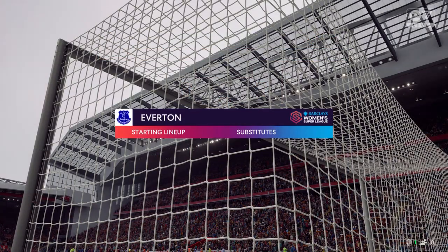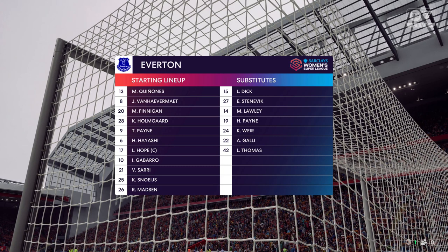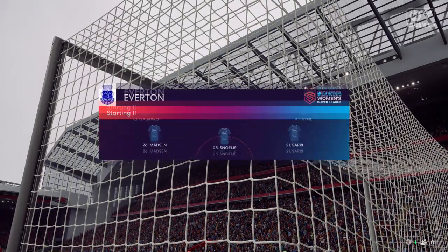Here's how Everton line up. It looks like they're going to play in a 3-4-3 formation but without wing backs, so although they might have an overload in midfield, they will be vulnerable to any switches of play by the opposition.